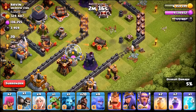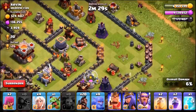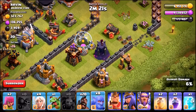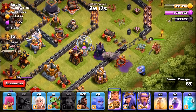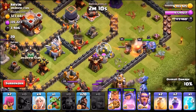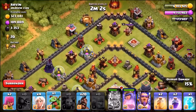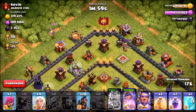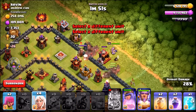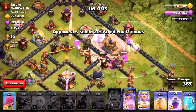We take out the collector using a minion, then the heroes move into the base toward the eagle artillery on the left. Four bowlers with the barbarian king, the archer queen, and four more bowlers head in. Saving all spells — two heal spells, two rage spells, and the freeze spell. Baby dragon creates the second funnel, then the hog riders come in two groups of ten with the grand warden and the first rage spell.